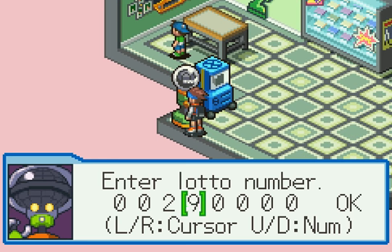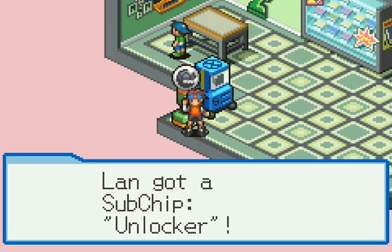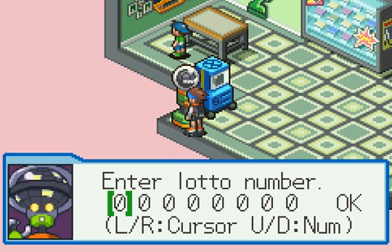Time to get back to entering some more Lotto Numbers, and thankfully these should be the last ones in the game. So 00274304 — that gets you an Unlocker, which saves me 4,000 Zennies. That makes me feel better. That gets me another Unlocker. That saves me money, I'm happy with that.